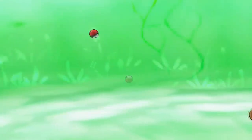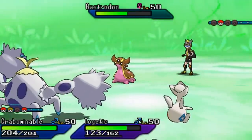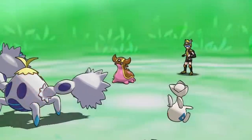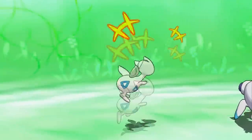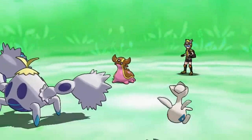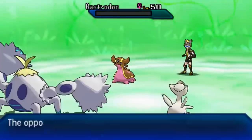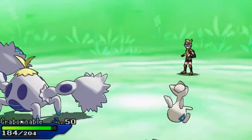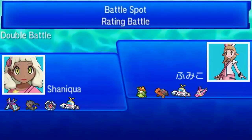I bring in Crabominable here for a classic combo: go for Focus Punch, go for Prankster After You — so we get Prankster-boosted Focus Punch. This also bypasses Tapu Lele's ability, as you'll see later on in the video. Focus Punch knocks out Gastrodon, and we're able to defeat my opponent pretty comfortably with Crabominable and Prankster After You shenanigans.